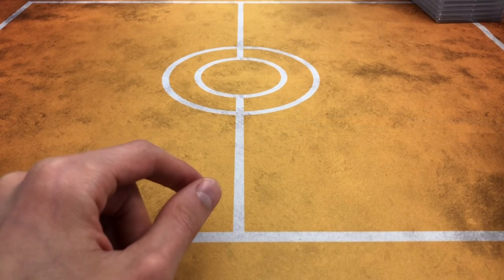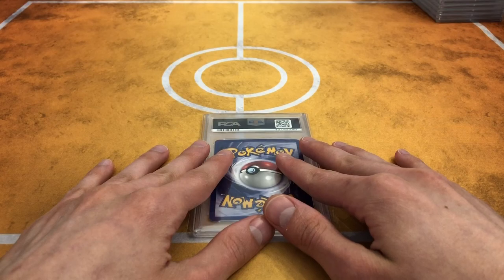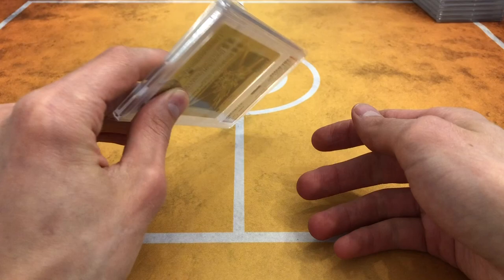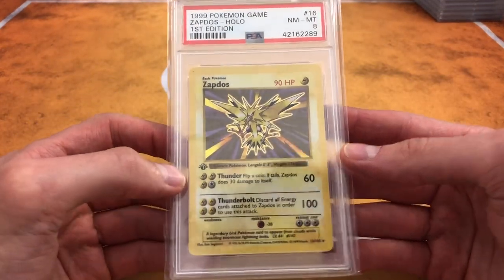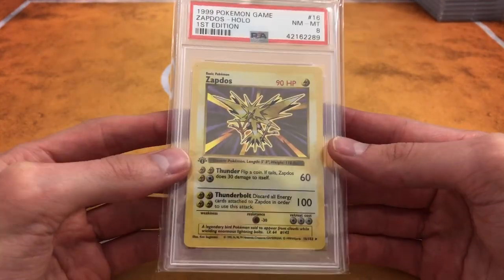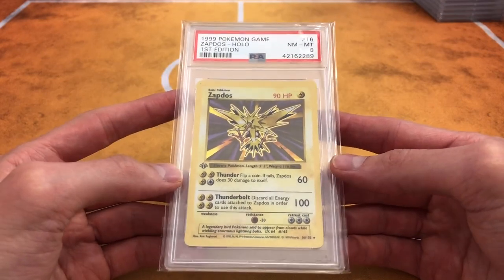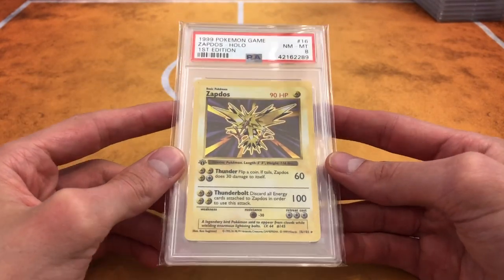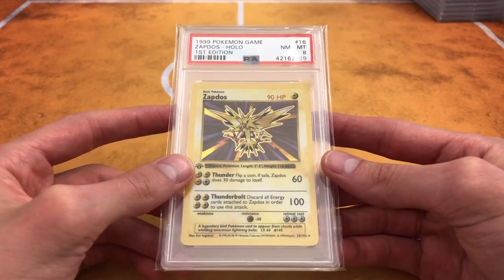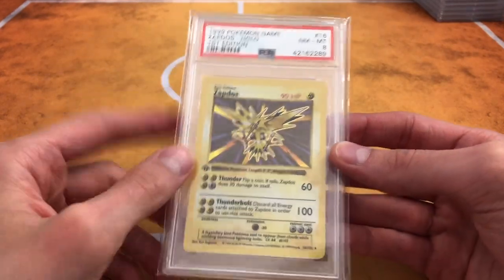Okay guys, we are back. Thank you so much for your patience. We got the holographics — we're going to start off from higher number down to number one. Here is a thick stamp Zapdos, Shadowless. I got most of these cards for under $200. Some were at about $250, and then obviously Charizard, Blastoise, and Venusaur are more than that. I think I got the Zapdos on eBay as well.